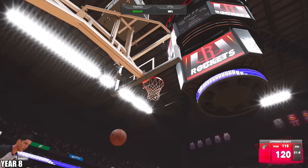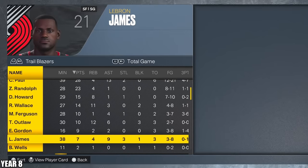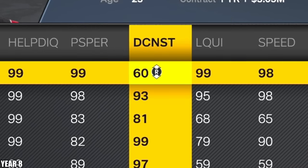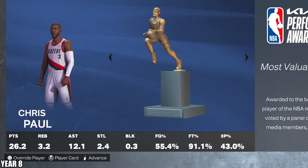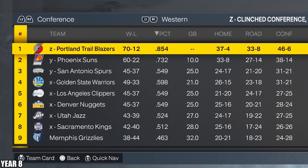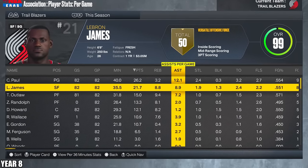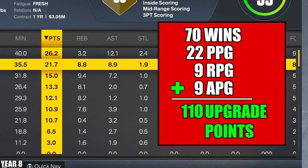Let's hope he averages more than that this season. Chris Paul has been going crazy in the sim. And LeBron James finally made an all-NBA team — they also won 70 games, at least that's easier math for me. And LeBron dropped 22, 9, and 9. Well, that's actually very easy math — 40 plus 70 — we got 110 upgrade points.